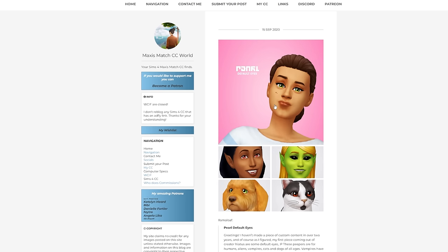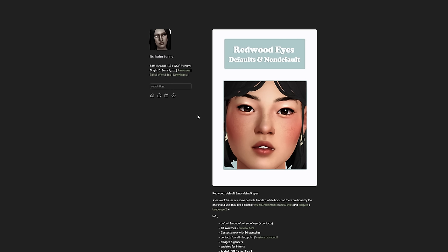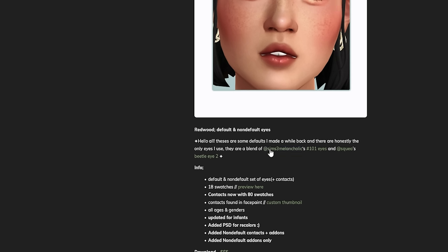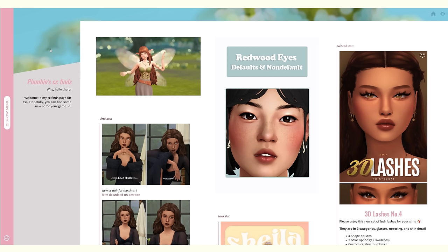I feel like I need to get some new eyes. One of you in the Discord posted some eyes by Sammy XOX months ago, which I thought looked really cool — they're a little bit more realistic, a blend of Sims 3 Melancholics 101 eyes and Squeeze Beetle eyes, which I actually used to have. I want to give these a try; I could always remove them and replace them, but getting some new default eyes seems like a good idea.